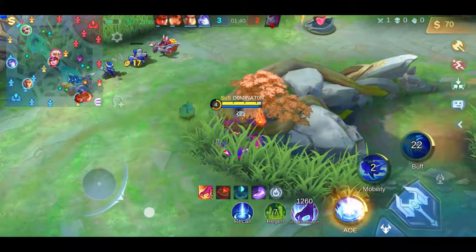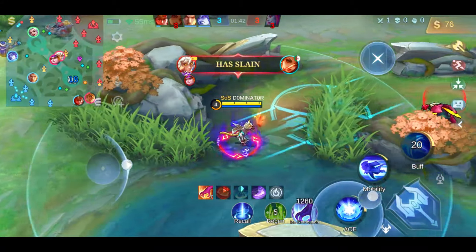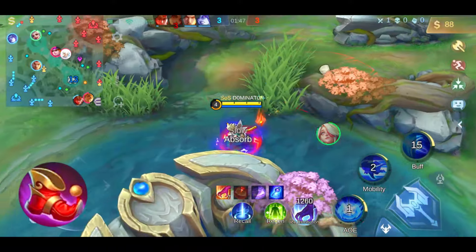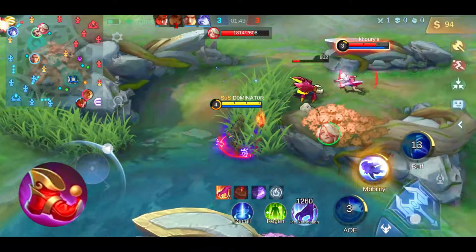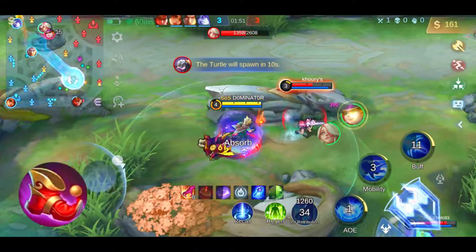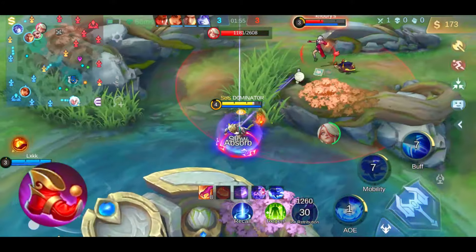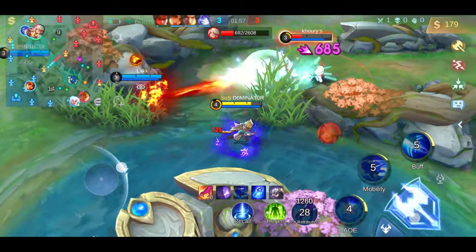You need to keep your focus on farming during early game to buy items. The first item is Magic Boots, which we need for the cooldown reduction, because the goal is to reach 40% cooldown reduction, which we achieve with the first three items and the blue buff.